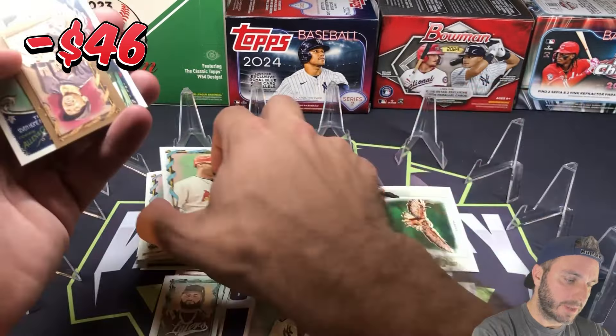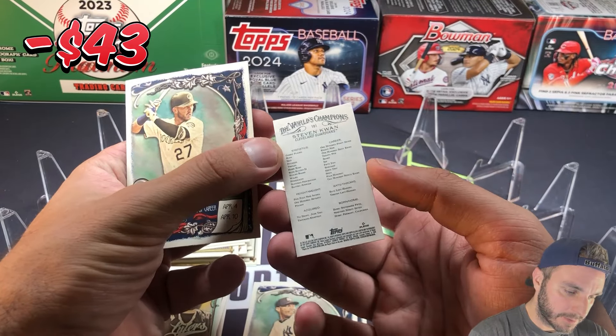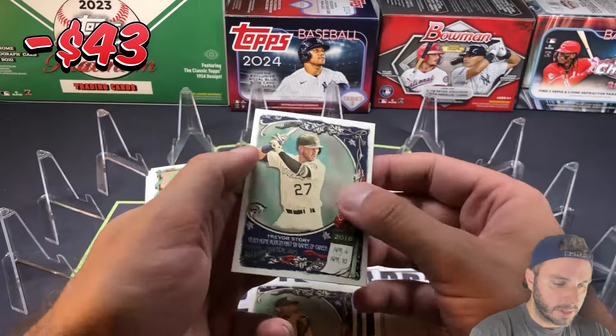We got a mini that's like a gold — Steven Kwan, not numbered, but there's like a gold border to it. And Trevor Story.